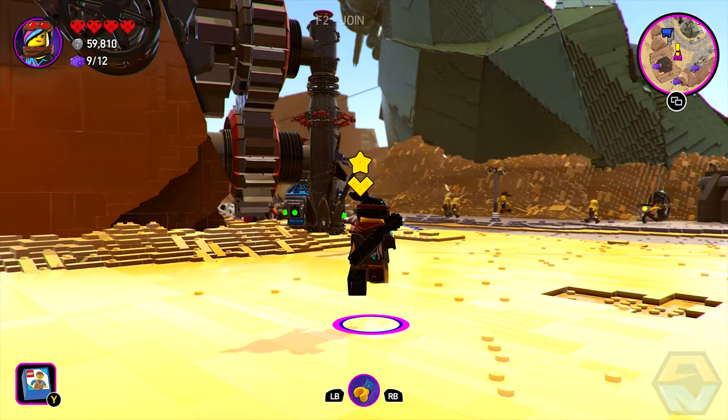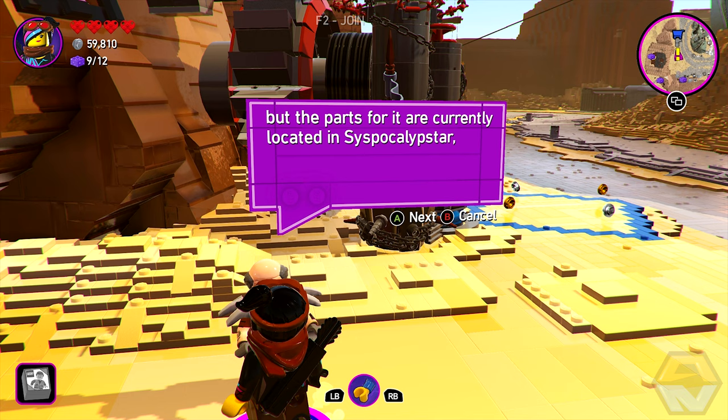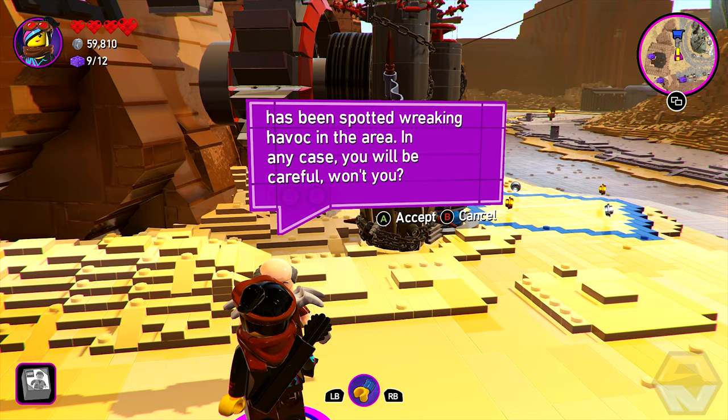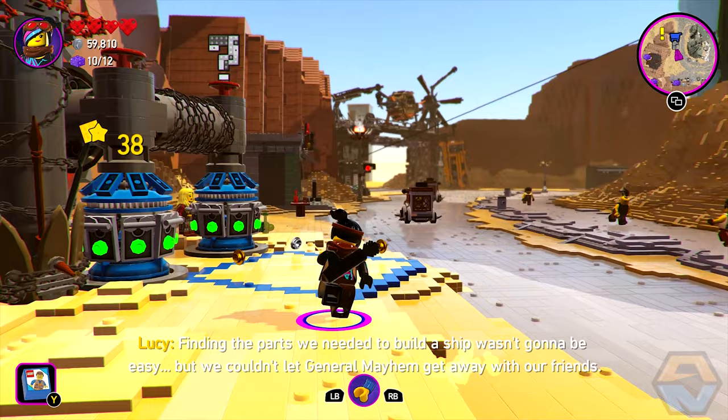Now we're gonna go chat to this guy and continue on with our story. We need a spaceship, but the parts for it are currently located in Syspocalypse Star, beyond the Bricksburg sign. I must also warn you, I've been informed that a large alien invader has been spotted wreaking havoc in the area. Of course we will be careful. Finding the place we needed to build a ship wasn't gonna be easy, but we couldn't let General Mayhem get away with our friends.